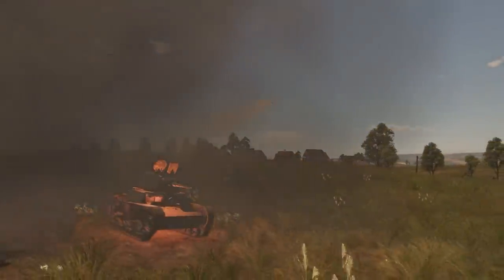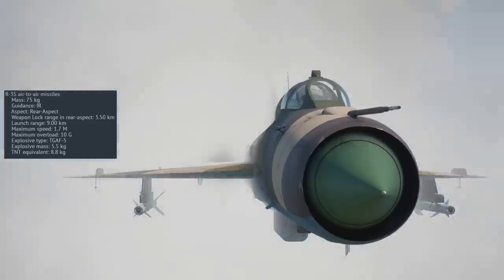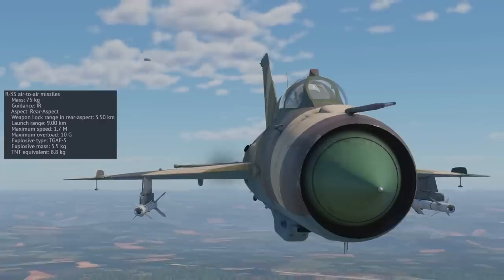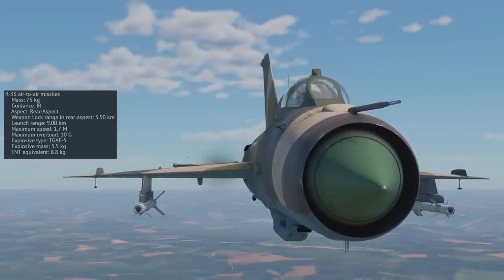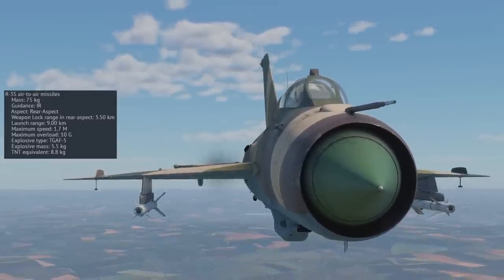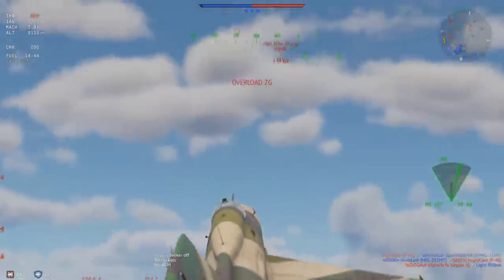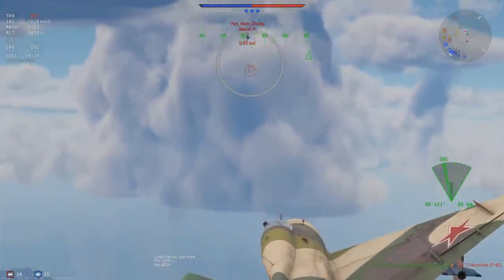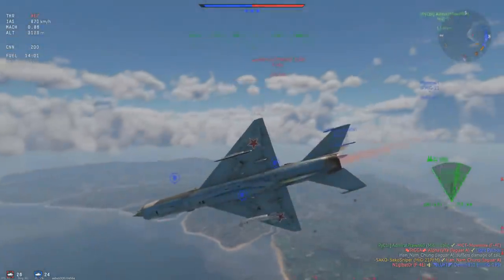Disappointingly, the only air-to-air missiles available are the awful R-3Ss - Soviet copies of the American AIM-9Bs, and naturally they are pretty awful, especially at a battle rating of 10.0. They are infrared-homing with a maximum overload of 10Gs and an awful tracking system, meaning enemies just need to do a sharp turn to defeat them. You can only carry two, and they are basically useless against an attentive opponent. With only a two-second burn time, most supersonic jets can literally just fly straight and outrun these missiles. The PFM also gets no flares.